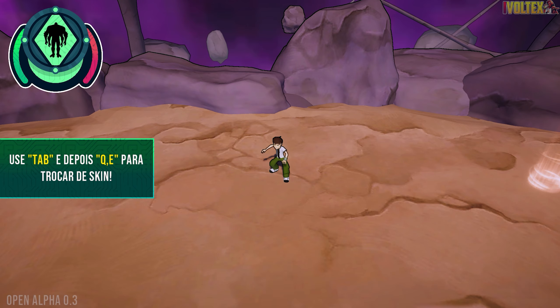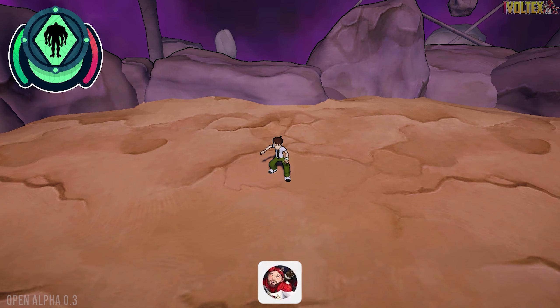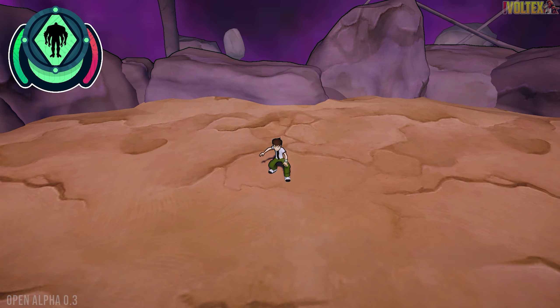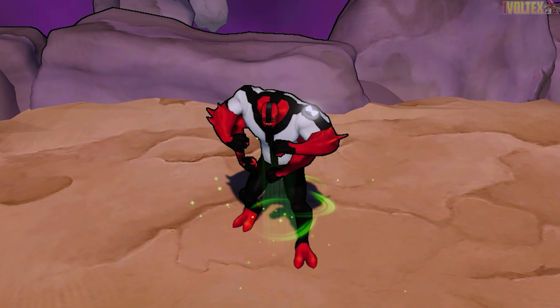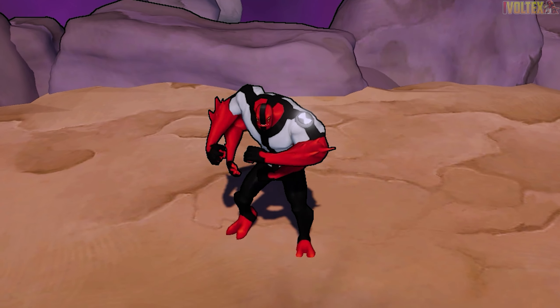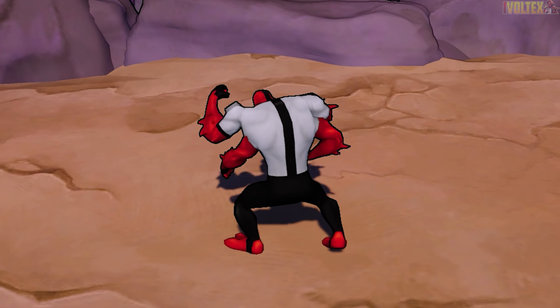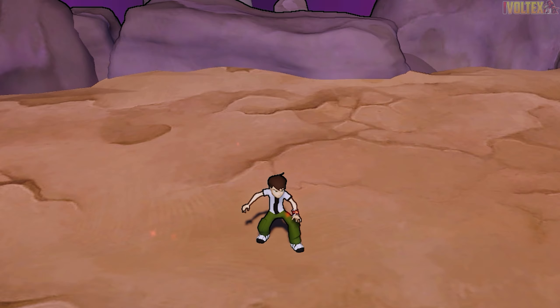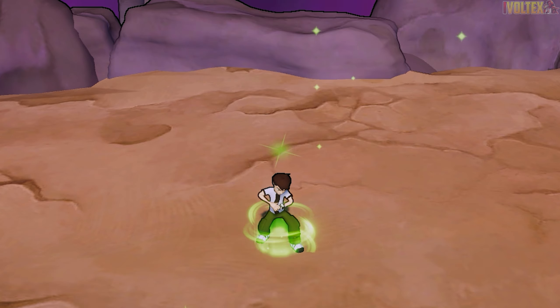This is the arena mode — you beat all the enemies and unlock aliens as you go through. Here we have the goat Fourarms, and as you can see he's got an updated model, so it's not like the PS2 one. He looks quite cool — Fourarms the goat looks awesome as always.